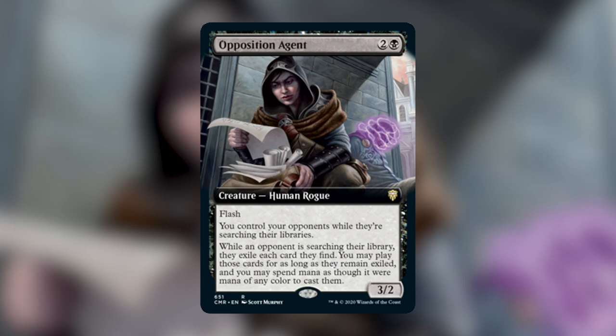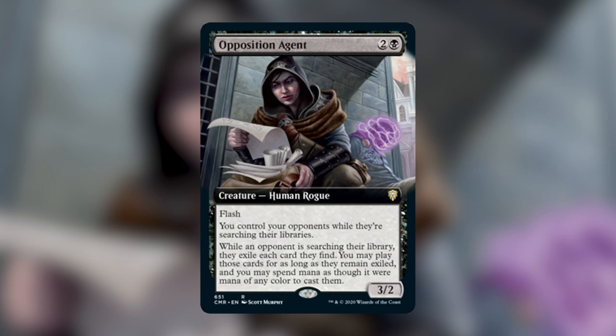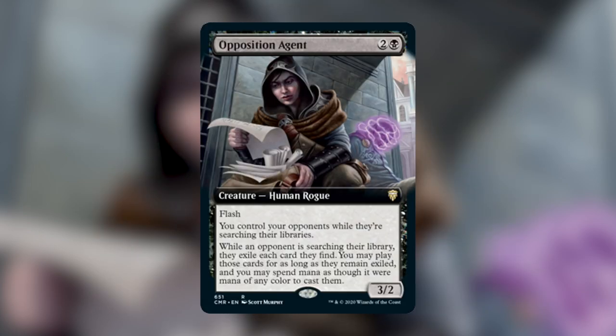Opposition Agent is inevitable. So the next question is: what can you do to combat it? To be honest, the answer isn't what I expected upon initially looking at the card. At first glance, knowing that it's going to be across the table from you if your opponent is playing black, my first instinct would have been to include a higher volume of spot removal. Cards like Abrade and Drown in the Loch are perfect for dealing with Opposition Agent, and those may very well be cards we see more play in CEDH because of it. But after talking with the rest of Command Valley, I think the answer isn't a deck-building change but rather a play style change.